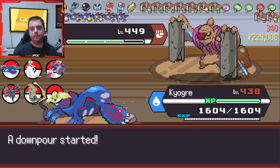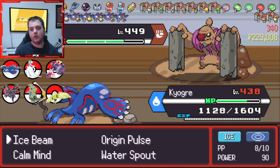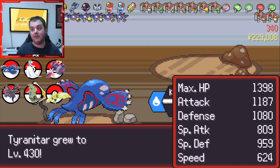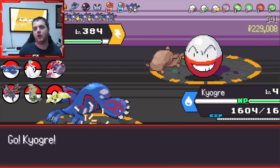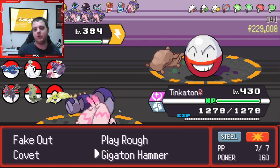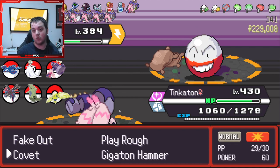Kyogre wins this straight away - we just healed like 800! That's insane, and it still shows our heals going even more. Kyogre is broken. I know people are saying Zacian's broken and he is because he's a fairy type with the attack boost straight away, but Kyogre is broken.